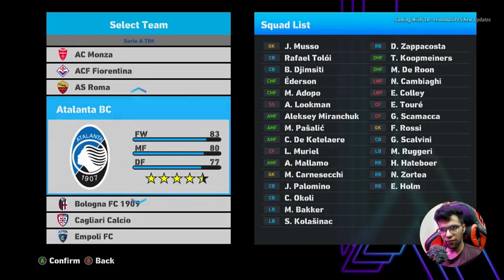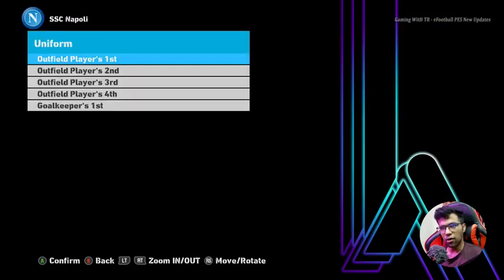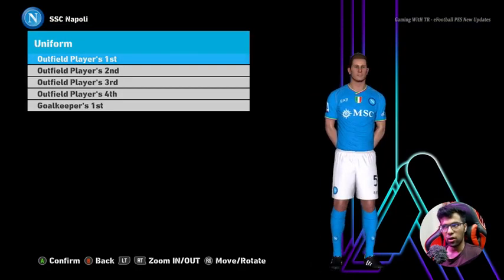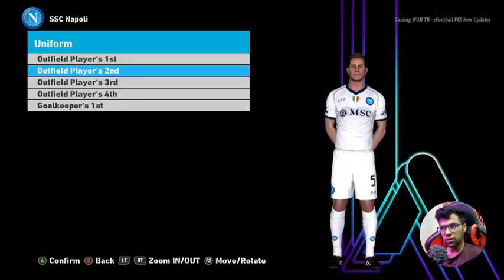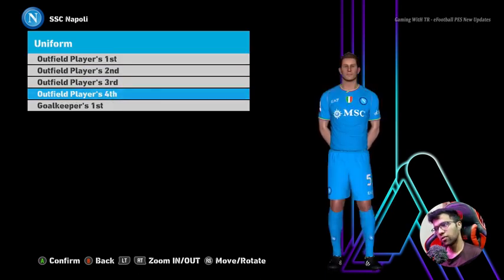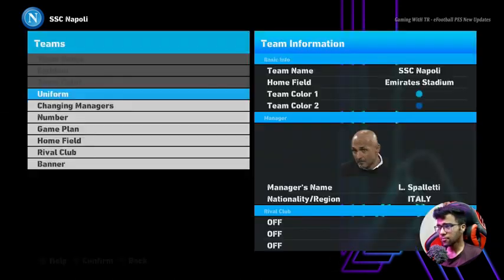If I go to Napoli, you will see all kits are there. You can see the fourth kit is already unlocked right now — pretty cool update. Here is the second version, here is the third version. I think there will be four versions, and here is the goalkeeper version.